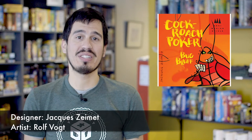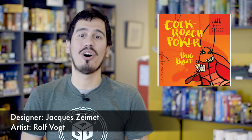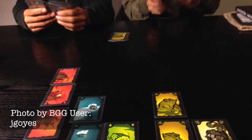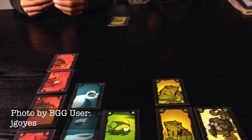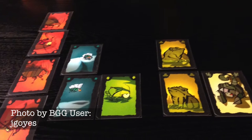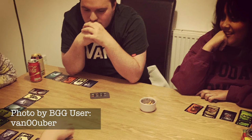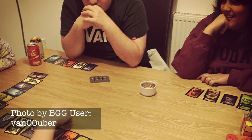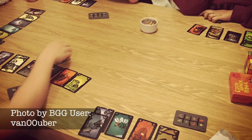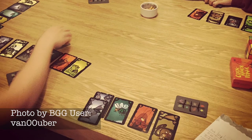Cockroach Poker is very similar to Coup in that it really is just a bluffing game, and this one takes out almost all of the rules. Each turn starts with a very simple truth or lie. You will pass a card from your hand to another player face down and state what kind of card you're passing them. This person then decides whether or not you are absolutely lying straight to their face. If they're right, you get the card. If they're wrong, they get the card. First with four cards of the same suit in front of them loses.